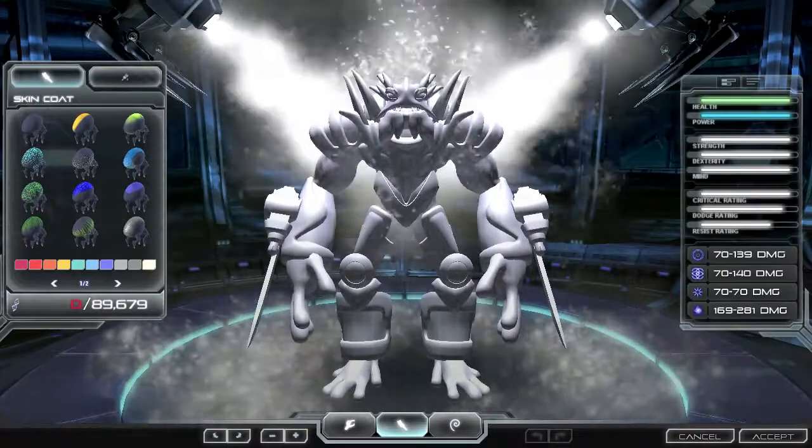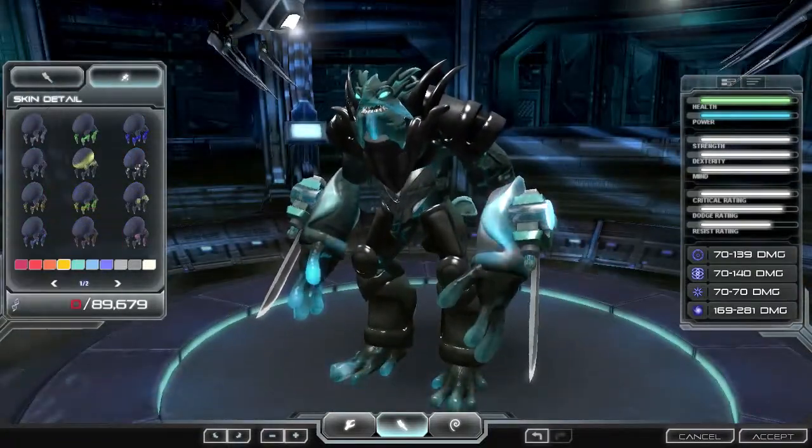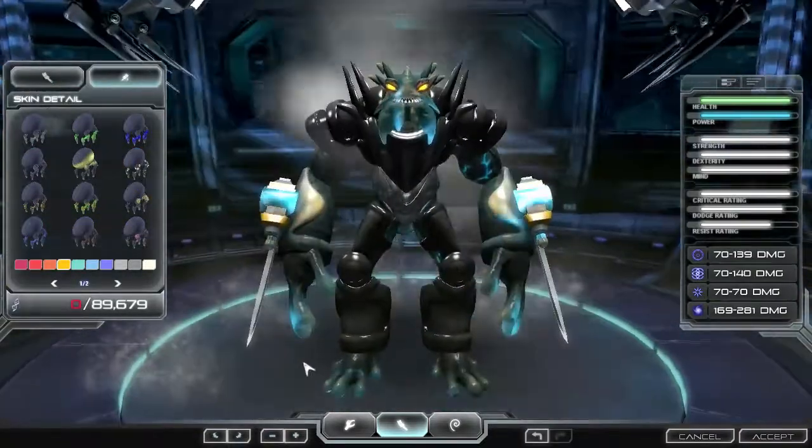Next, you can go into skin mode. The skin coat will modify your overall texture and color, and the skin detail will give you the option to add another level of customization to your creature's textures.